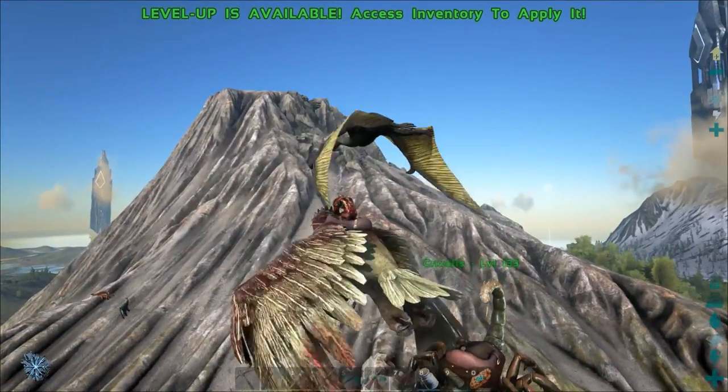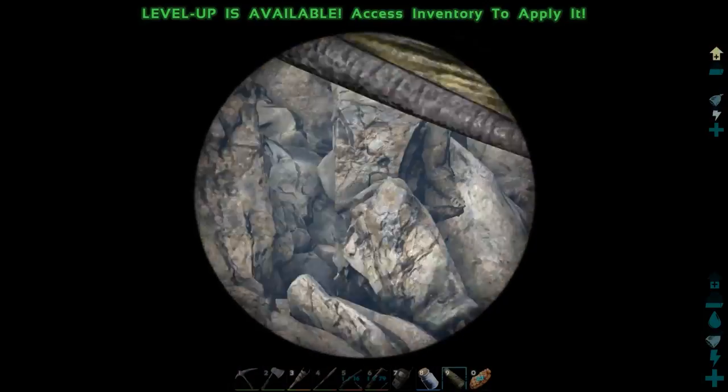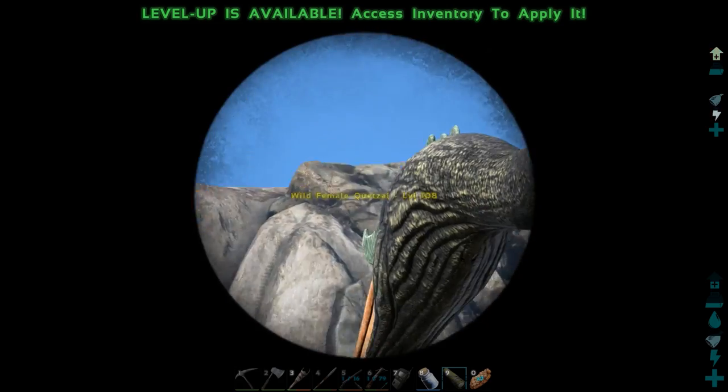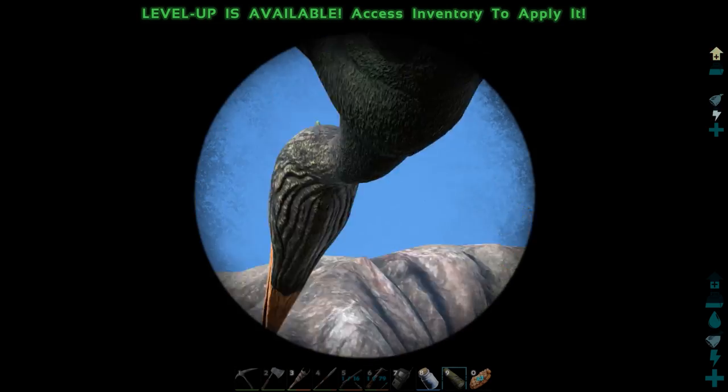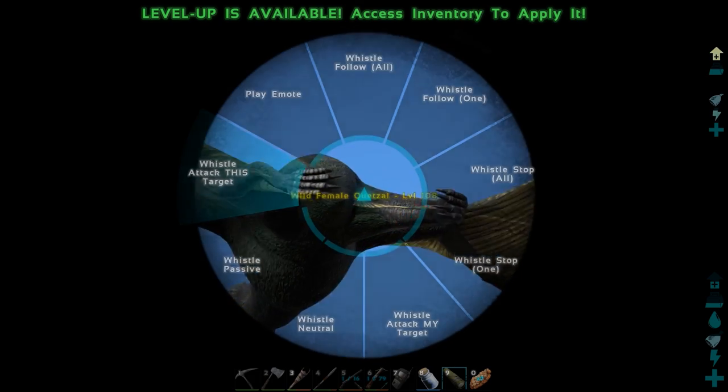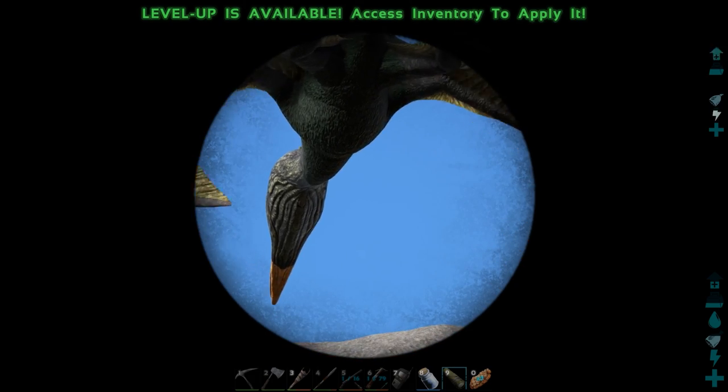Another method you could use is take your spyglass, look at the Quetzal, hold T, and then say attack this target. I gave the command now.